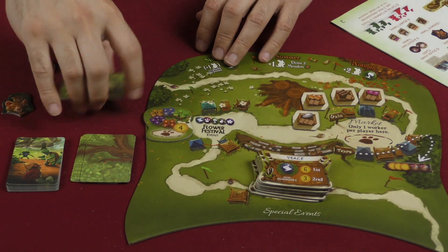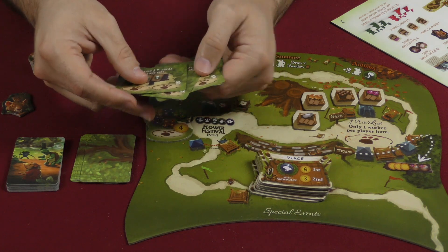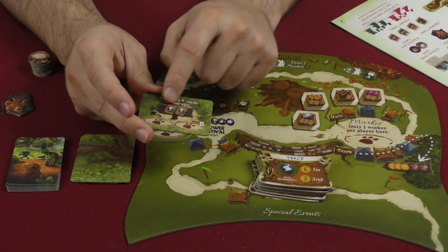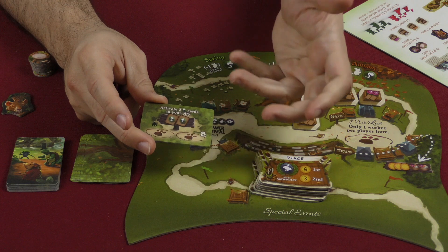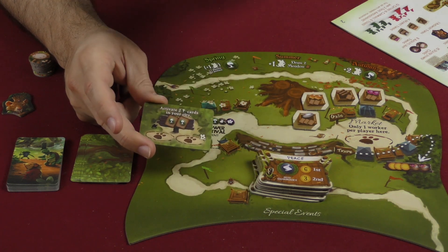Then we've got four forest cards, which are very nice — a little variety that I enjoy. I especially like one where you play a worker there and trigger two of your green cards. You play them and they trigger, and then if you go there again you trigger two of them again. That's a really neat power.